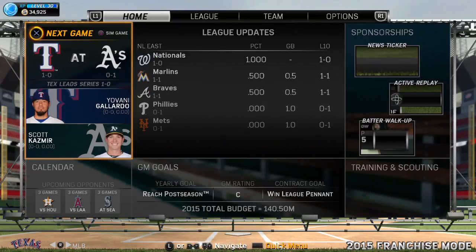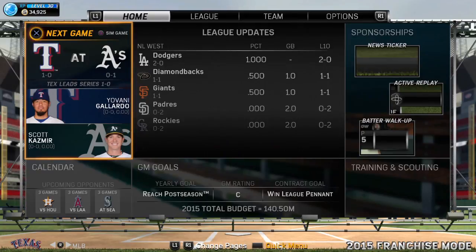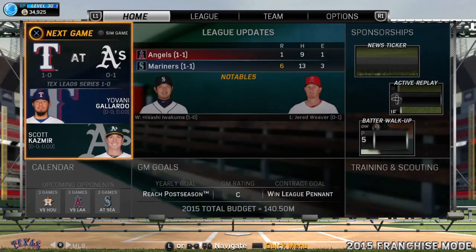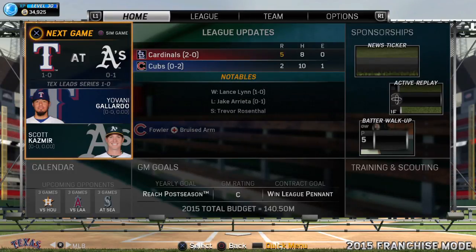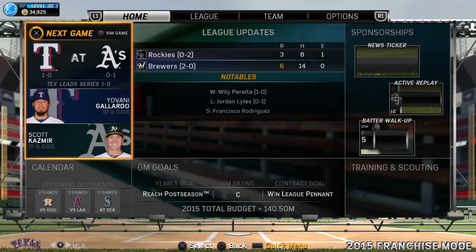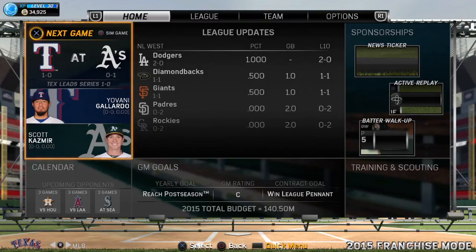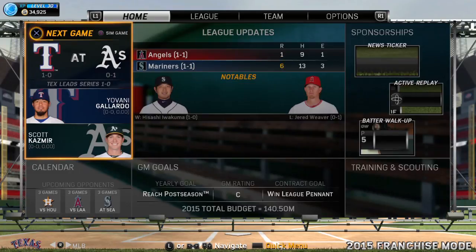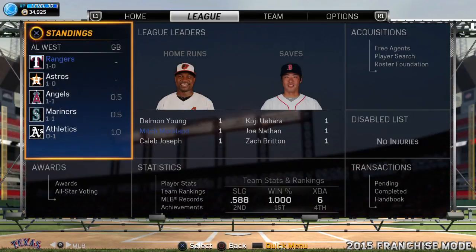Right now I have this set up in offline franchise. What we're going to do is look at the team on a year-by-year basis, talk about some of the players you want to focus on keeping and rebuilding around, as well as some players you may want to trade away. We'll do up to three years — see where they're at now, then the second year, then the third year.